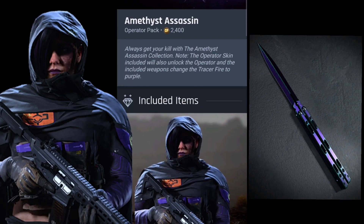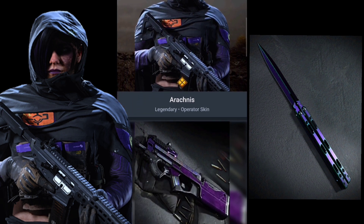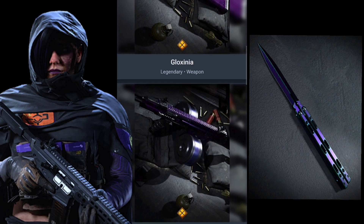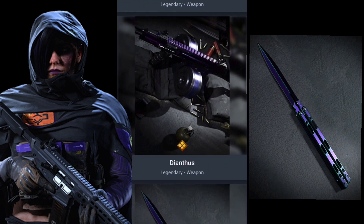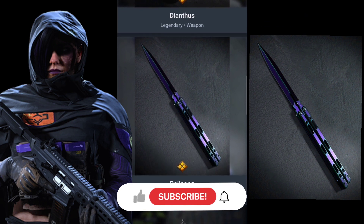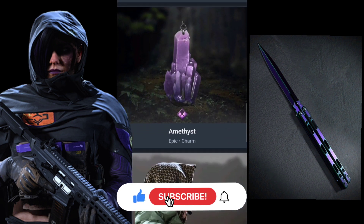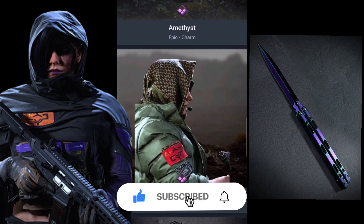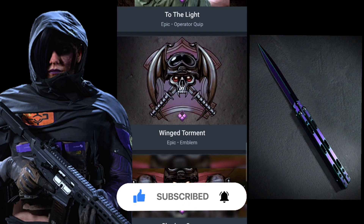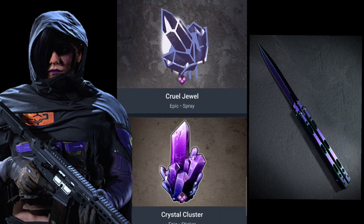What is up people of the earth — today we have some new bundles to show you. This is the Amethyst set for the operator Iskra. It comes with a purple tracer SMG, an assault rifle, a butterfly knife, an emblem, a calling card, a spray, a quip, a waistline charm. Be sure to subscribe with the notification bell turned on so you don't miss a thing — I'll be reviewing these bundles as soon as they drop into the store, showing what the tracers look like and a full showcase of how the character looks.